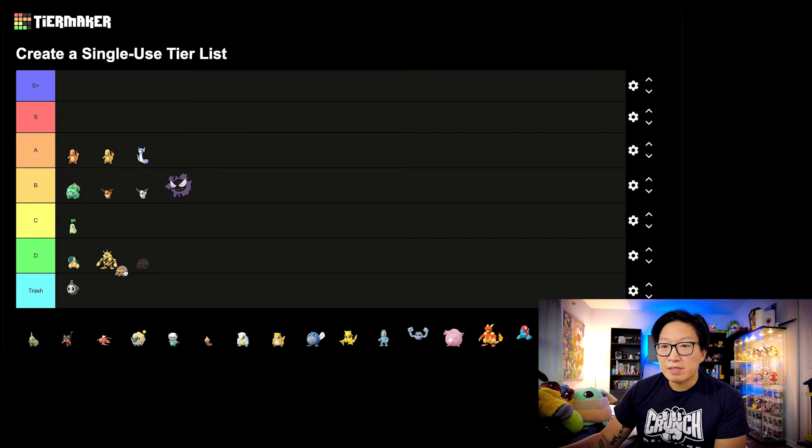Grubbin is going to be C tier. Interestingly enough, Vikavolt does have a lot of uses in PvP, and there are certainly some cases where the Community Day move was very impactful. Grubbin is one of those Pokemon that is specifically good for PvP with the entire evolutionary line. I think Grubbin has a huge leg up over a Pokemon like Duskull for that very reason. So I'm going to consider it C tier — if there was some way for it to be good in PvE, it would definitely be a lot higher.